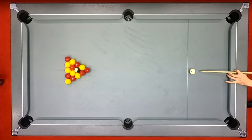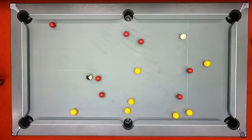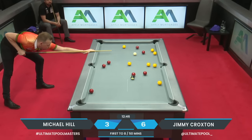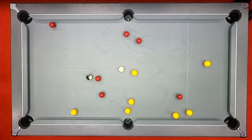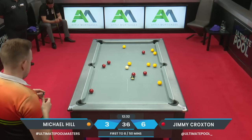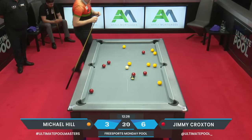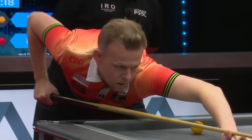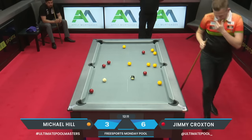Jimmy Croxton — you've got a chance here! Michael's got a great break there and it's come up dry — this is now a massive chance. Look at how those reds have come out as well — all the yellows go to a cushion and the reds are just sitting there waiting to be potted. Jimmy just taking his time to work out the route — with the yellows so far out of the way he doesn't really need to overthink it, it's just about holding yourself together.